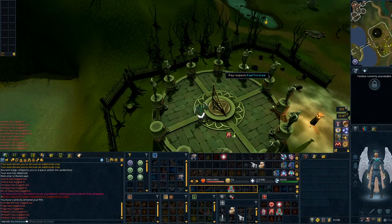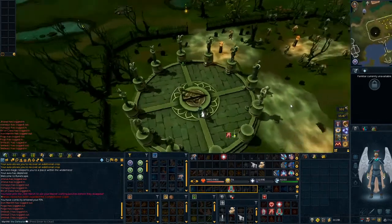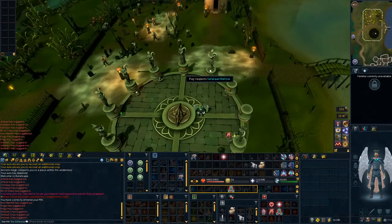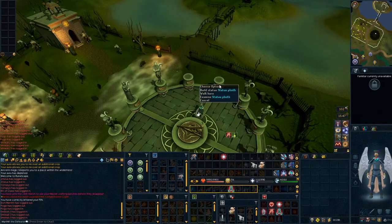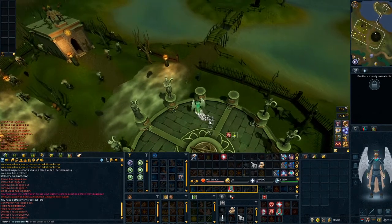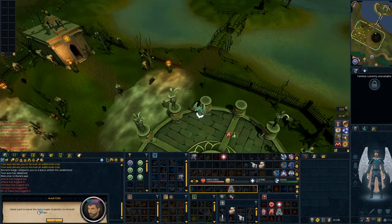Once you've spoken to Veliaf, he is going to ask you to build a monument to honor allies lost in the Maiareki quest series. Unfortunately, you are only able to build one monument per day, which refreshes at game time, and requires 2 granite (the 5 kg) and 1 blisterwood sickle. Once Veliaf has placed the plinth, you are able to start building the monuments.